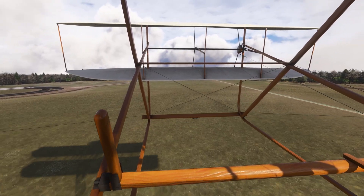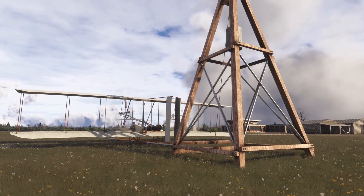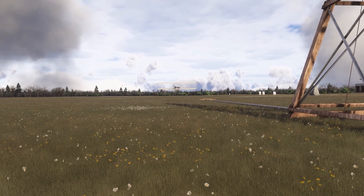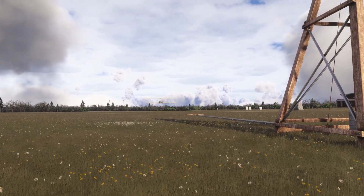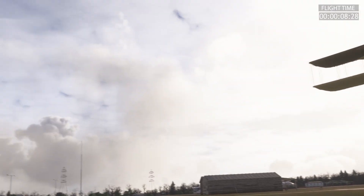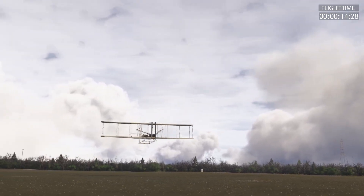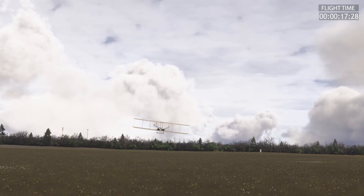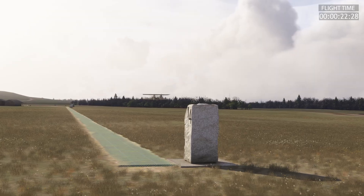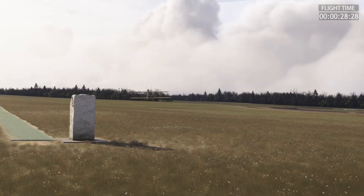This flight model is spot-on. Our control inputs feel super sluggish and barely effective at first — just like the real thing. The pitch and yaw are really sensitive and the glide performance isn't perfect by any means, but it flies. And just like the actual first flight, we only stay airborne for a few seconds before gently settling back down onto the sand. This is basically a one-to-one recreation of the original Wright Flyer — the handling, the launch, the short hop. Microsoft Flight Simulator 2024 absolutely nailed it.